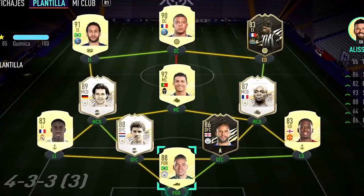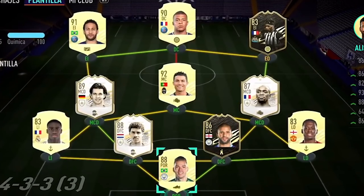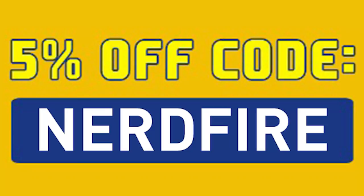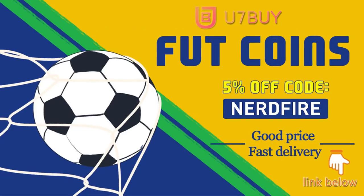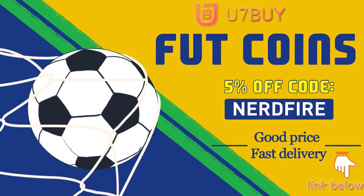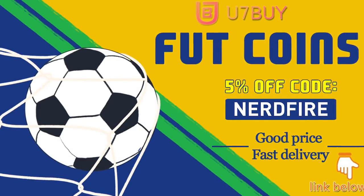Some brand new player picks and more 85-plus times 10 packs — let's open them up and see what we can get. Are you facing ridiculous teams and stuck with bad players? Head over to u7buy.com and get yourself some FUT coins using the code nerdfire at checkout for five percent off. They are cheap, safe, and the most reliable, so go ahead and check them out and make your team better than ever.